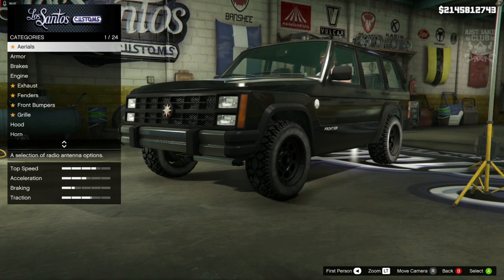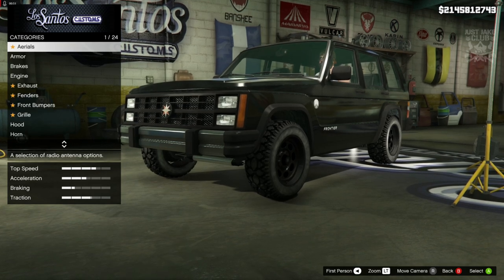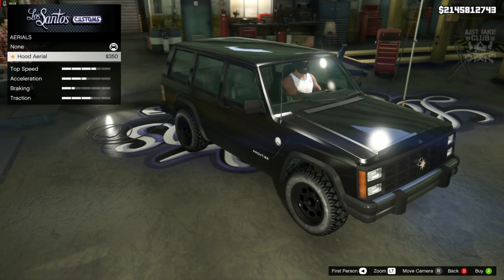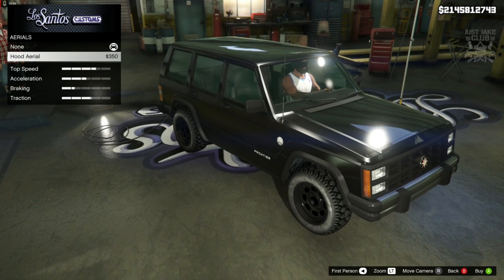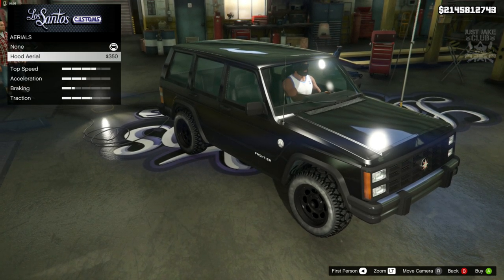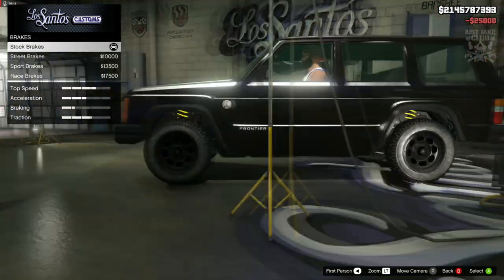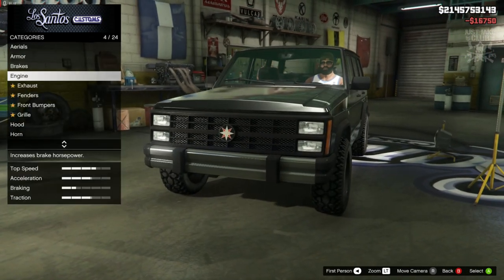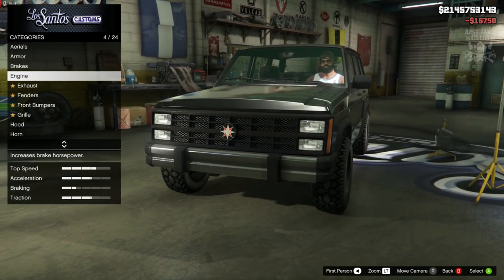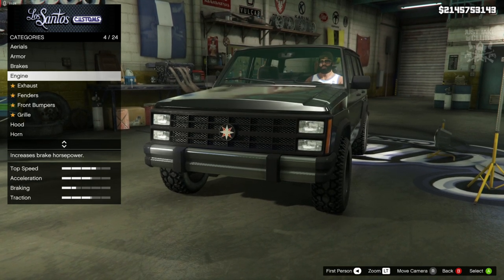We usually get armour as the first option but here we get the aerial first — there's an option for a hood aerial. Not really sure why that wouldn't come as standard for such a classic beast, but we're going to be purchasing the hood aerial. Then we come to armour — we're going to get 100% body armour, then race brakes, then a level 4 engine upgrade. I can see bump and grill options further down the list so I'm not too worried.